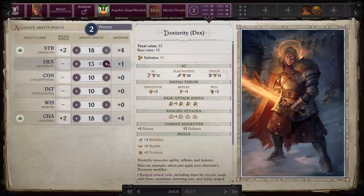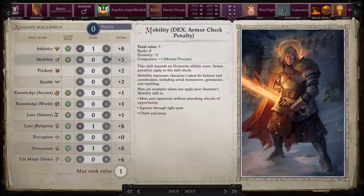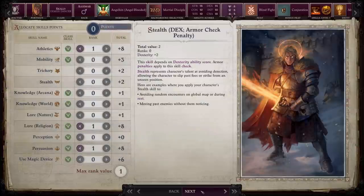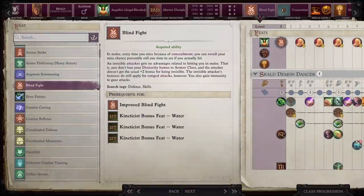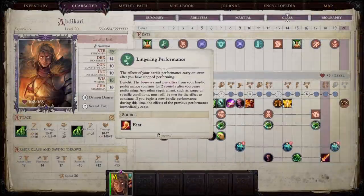Personally, I liked 18 strength, 18 charisma, and 14 dex. Charisma is primarily going to affect things like how many rounds per day you can rage, and strength is pretty much where all of our damage and attack rolls come from. Dex gives us extra AC because we're not going to be wearing any armor to take advantage of the monk dip. For skills, I like to go athletics, lore religion, and persuasion. For our level one feat, I would actually recommend Lingering Performance.